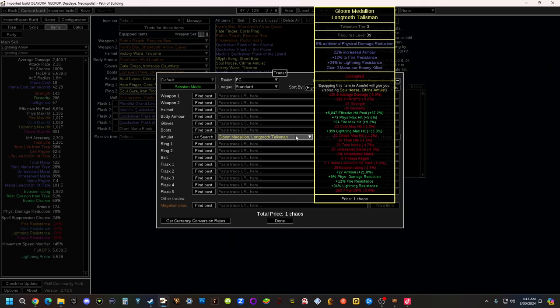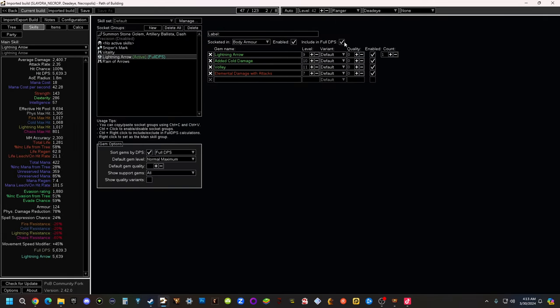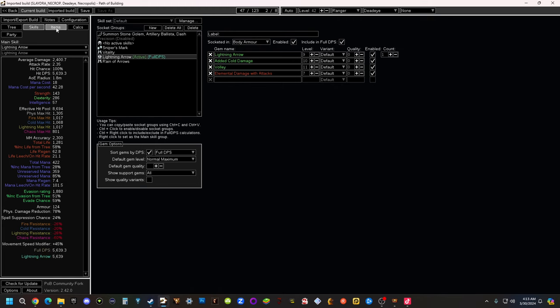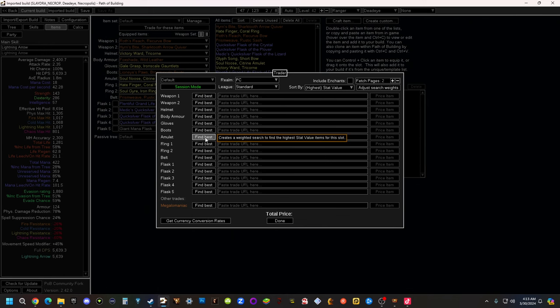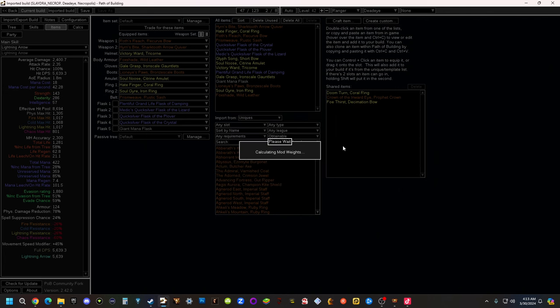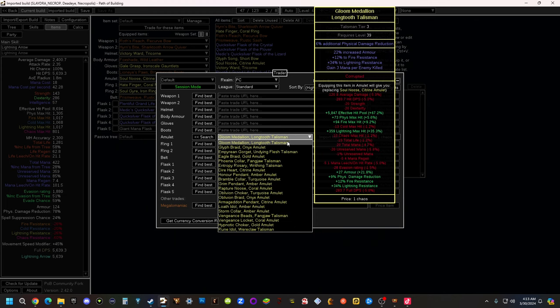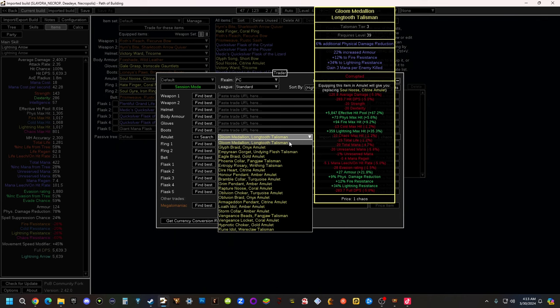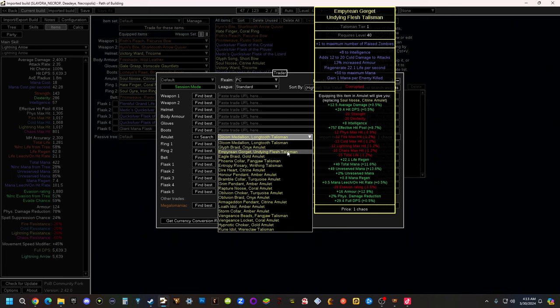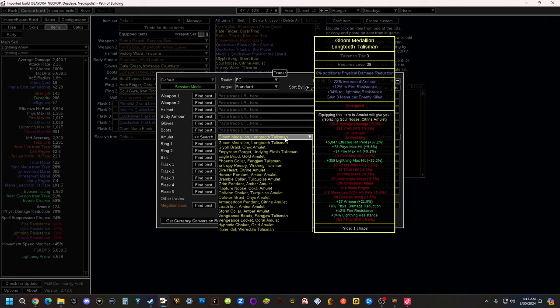This one will give me... wait, hold on. This is increased physical damage reduction - this is a massive amount of HP because it's giving us a massive amount of damage reduction here. This is not actually going to be the thing that we want, and the reason why is because the skill of lightning arrow is not selected, apparently. Okay, let's make sure that's selected, then go to items, trade for these items, and let's go to amulet. Now let's go ahead and put in one chaos orb, and the max level is 45. Execute.